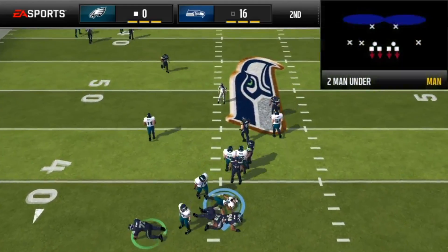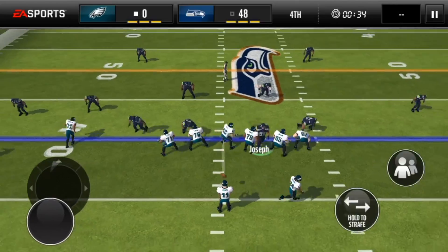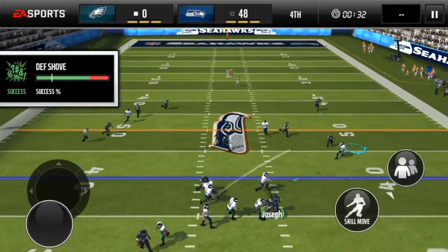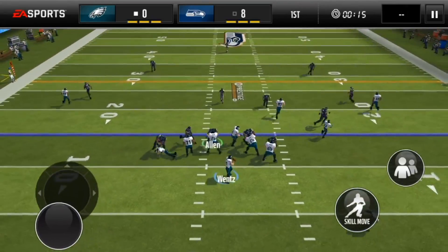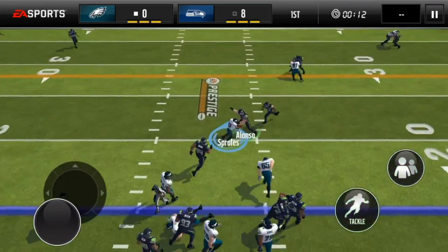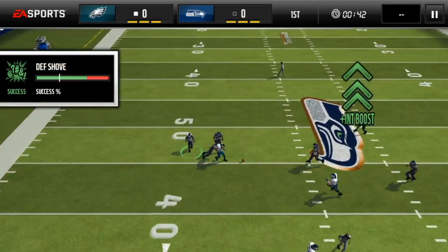Starting off, we have got Two Man Under. This is basically just a classic man-to-man with two deep safeties, but in this game it works so well, especially if you have really good cornerbacks with really good man coverage. Most people should have some good elite cornerbacks with pretty good man-to-man coverage by this time of the year.